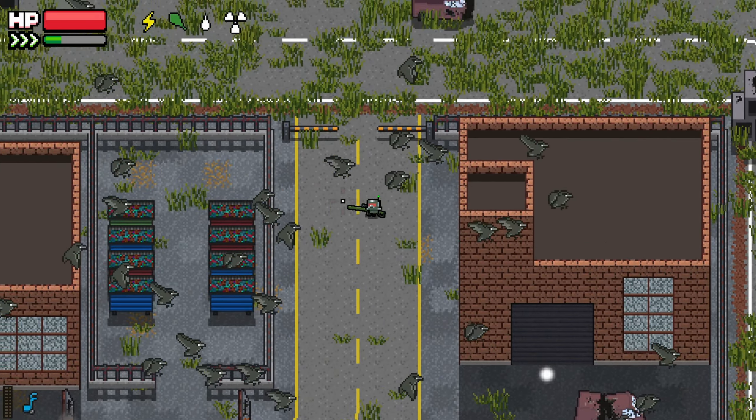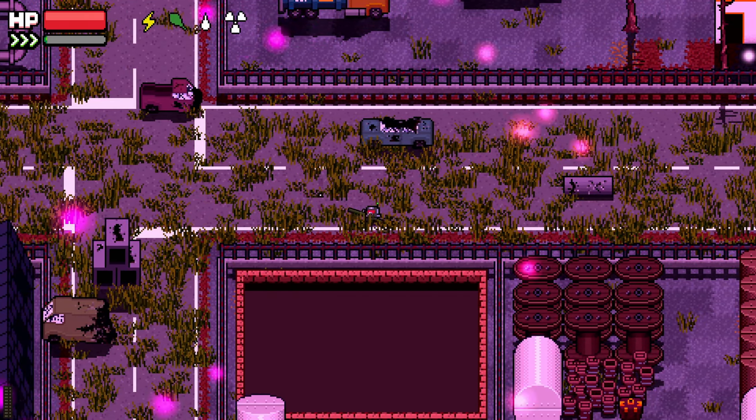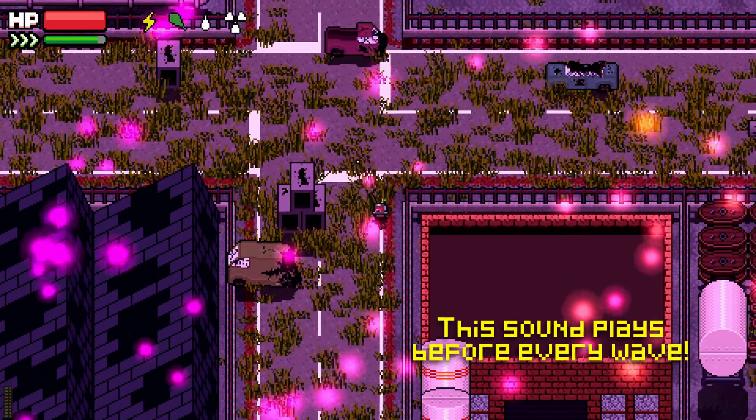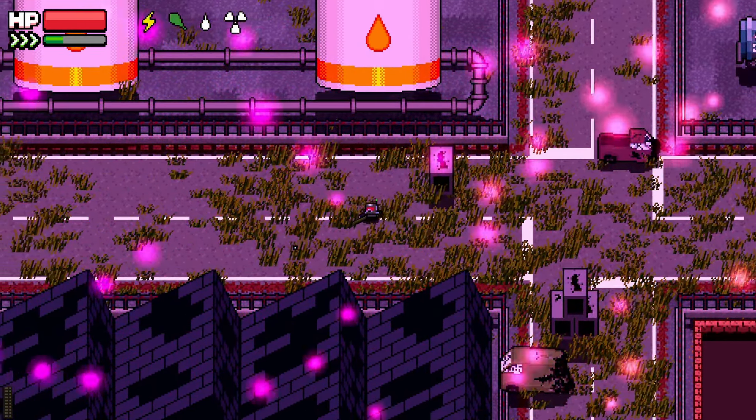Next up, emissions. They've been reworked a little bit. When emissions are in progress now, the dangerous waves that sweep over the area will be telegraphed with a slow kind of wind-up sound cue. The waves are also going to be spaced further apart than before, making it actually viable for you to move around the map during an emission.